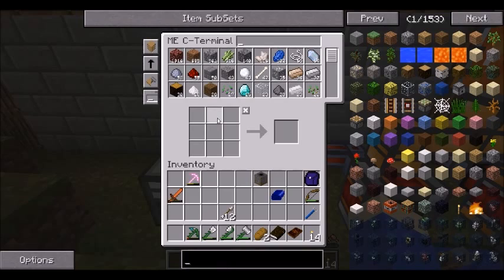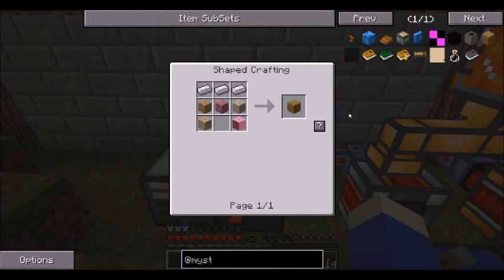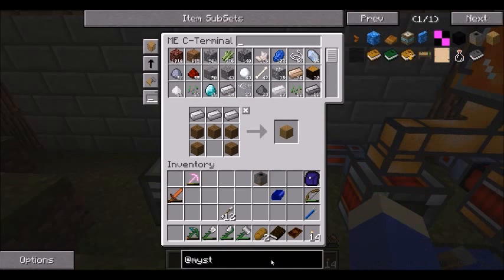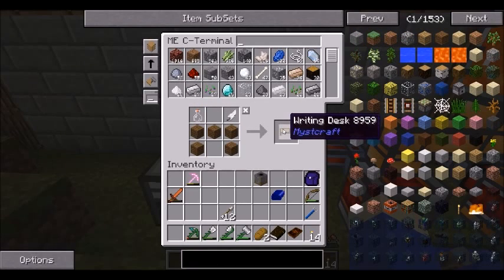Automations. So back to Miscraft - that's Miscraft. Book binder, we've got that. And one more time - Miscraft. Don't know if we have everything for the writing desk - we do.